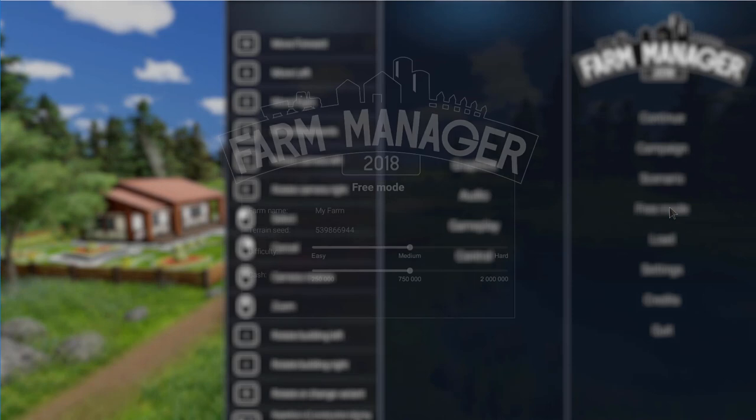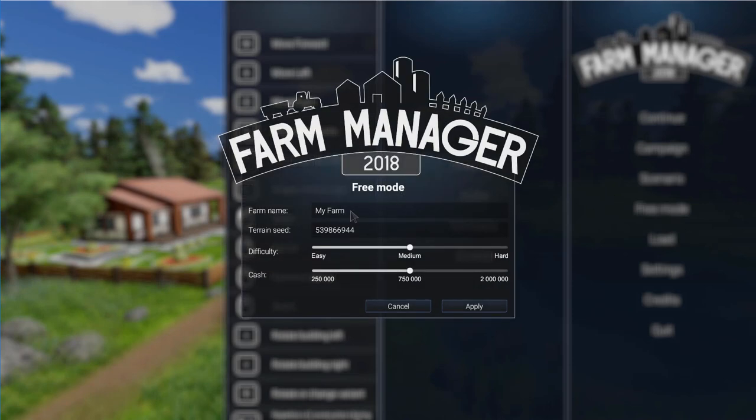I am going to go to free mode. The farm name is whatever you want to call it — El Chibo de Carcos. Terrain seed — this determines what sort of terrain you get. Actually the terrain is pretty normalized, there's really not that much of a difference in it. I have put in the terrain seed that I was using in the earlier game when I was just practicing, simply because this way at least I'll know what I'm getting.